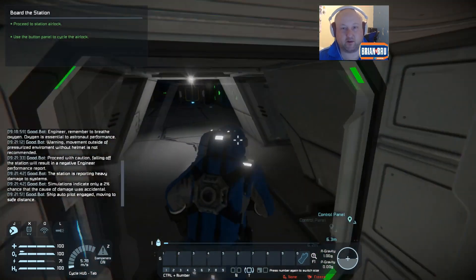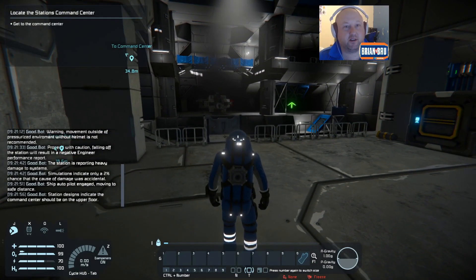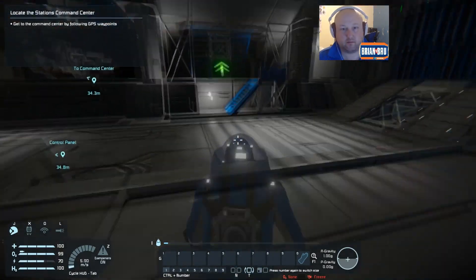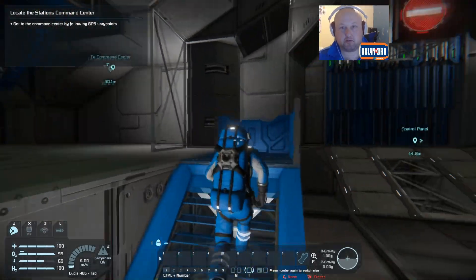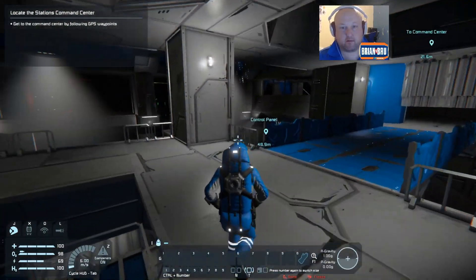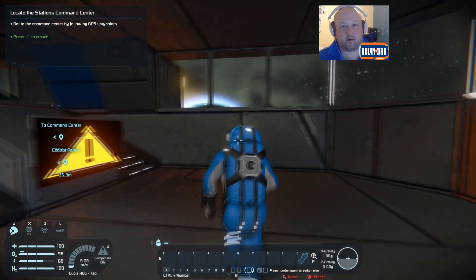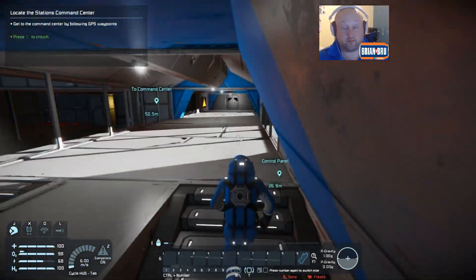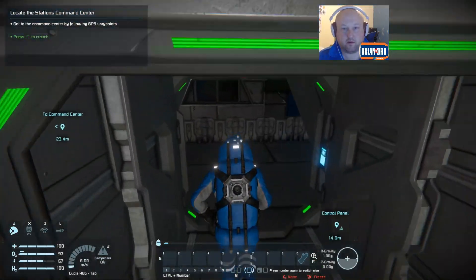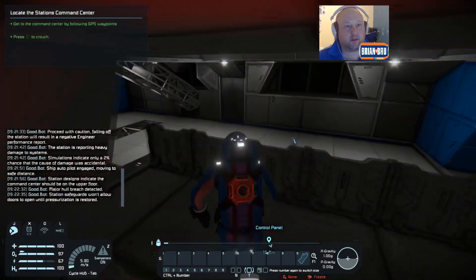We'll take the station airlock. That was quick. That was good. A bit of realism, a bit of game realism. So that's us inside the station. Proceed to command centre. We've got the man-74 on a GPS.